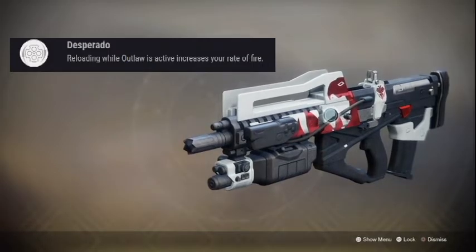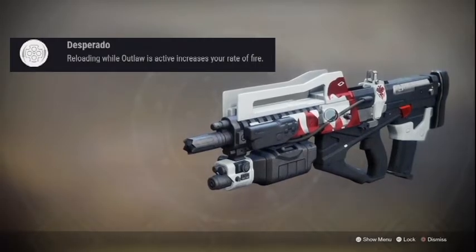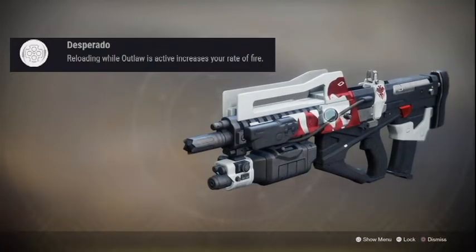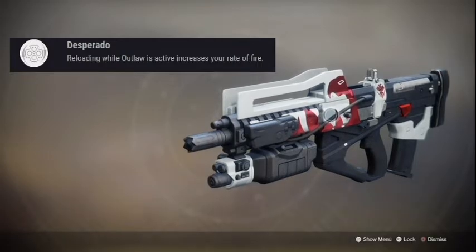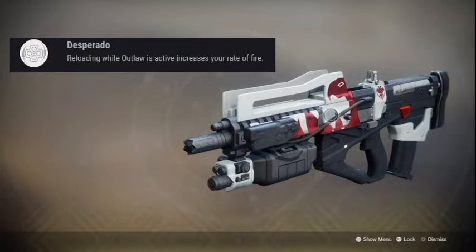Here are the quest steps and the most efficient ways to get them done. Number one: defeat 200 opponents with pulse rifle final blows. The most viable options for completing this are the Bygones pulse rifle from Gambit and the Chattering Bone from the raid, as those are the most viable pulse rifle options at this time.